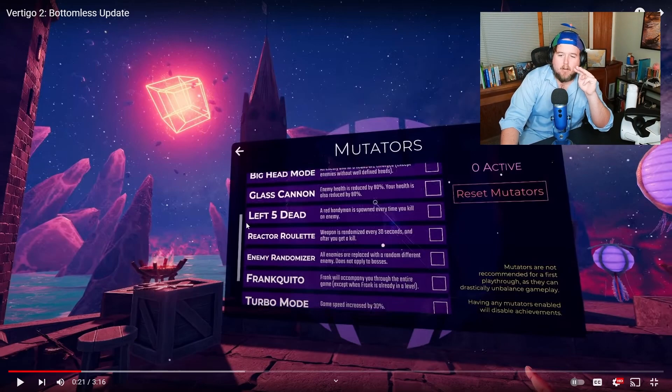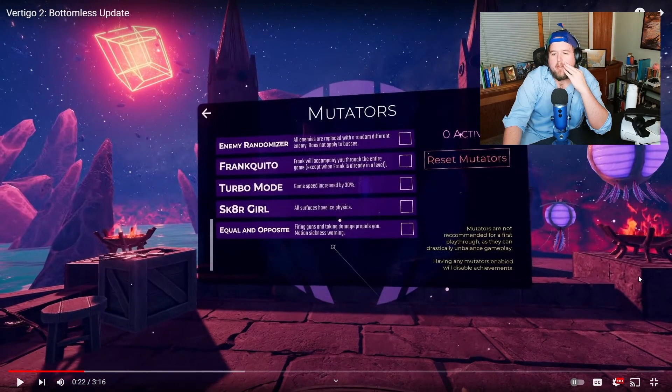The three I like the most are right here. First: Frankito — Frank is going to accompany you throughout the game, which is so much fun. We already love Frank, everybody loves Frank. That is so cool, I'm really happy about that one. And then the randomizers — the enemy randomizer and the reactor rule — those are going to be the most fun. I'm definitely going to do a run with the enemy randomizer throughout the whole thing.